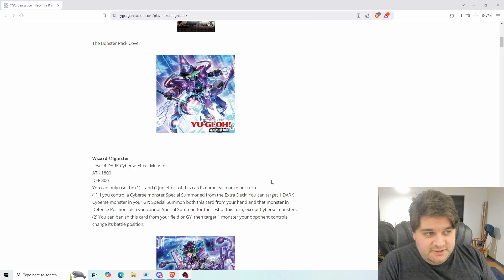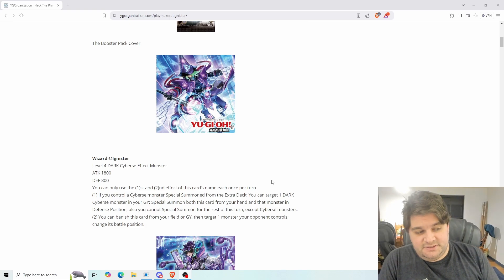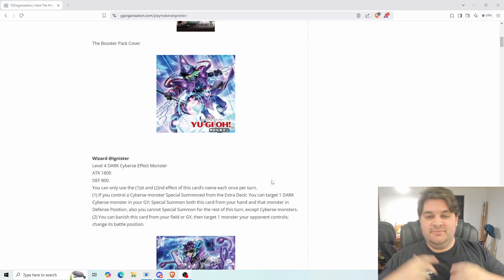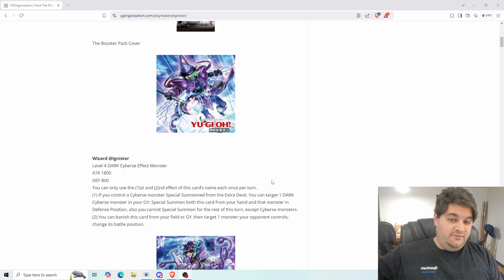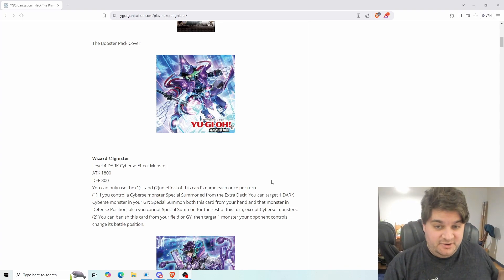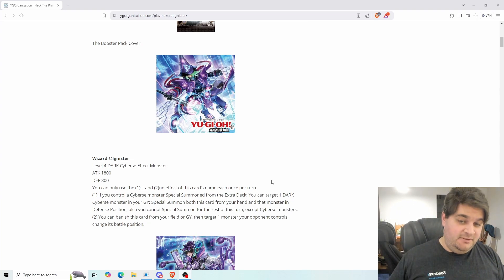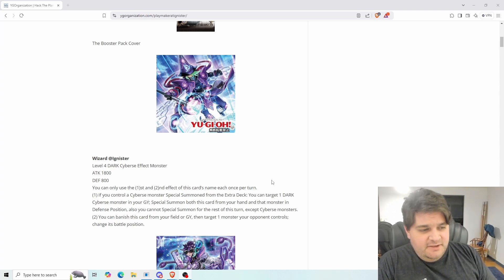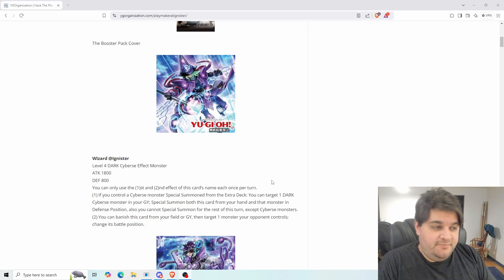So, Wizard at Ignister — this is a reference to Cybers Wizard. It has 1800 attack points and 800 defense points, level 4 dark Cybers monster. You can only use each of this card's effects once per turn. If you control a Cybers monster special summoned from the extra deck, you can target one dark Cybers monster in your graveyard, special summon both this card from your hand and that monster in defense position. You cannot special summon for the rest of the turn except Cybers monsters. Obviously you can't revive a Link monster because Link monsters can't be in defense position, but this is going to be a very powerful effect.